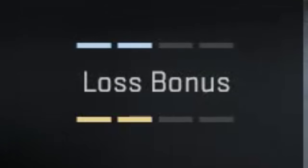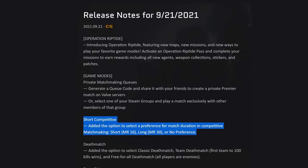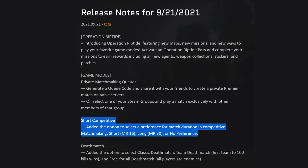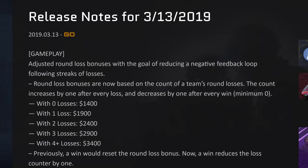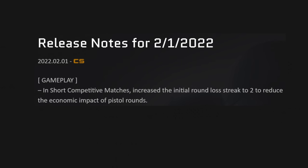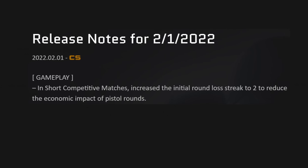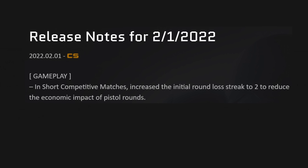If you're playing a normal match, the pistol rounds have 1 loss bonus per side, meaning that whichever team loses the pistol round will get $500 more than normal to get them back on their feet for the second round. This has been upped to 2 for short games and short games only. Clearly losing the pistol round in a shorter match with fewer rounds per side dictated the game's outcome too greatly, so Valve has reduced the financial punishment that the losing team receives.